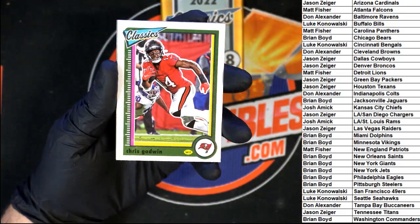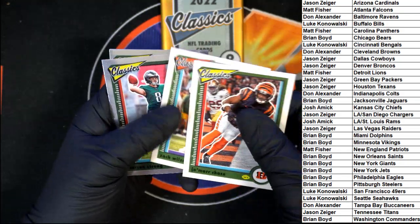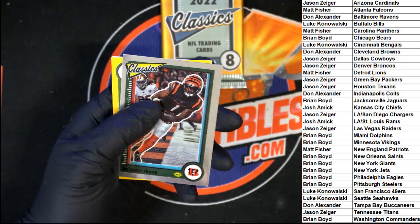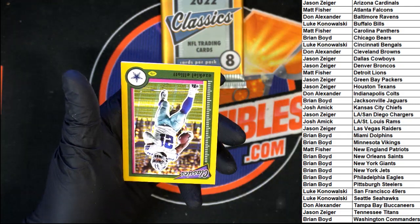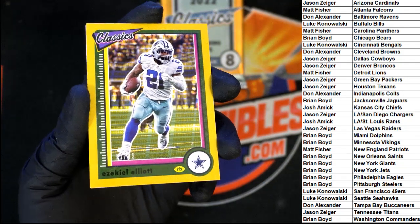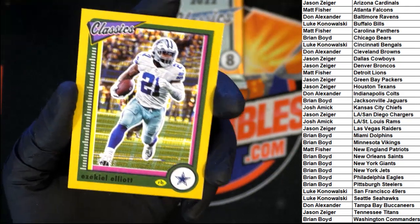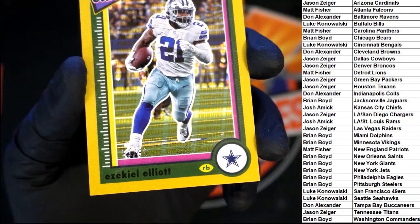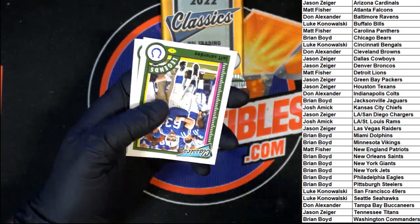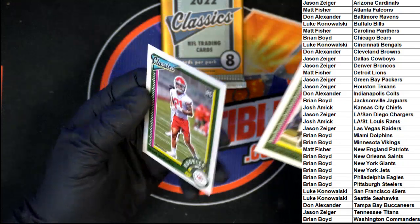Chris Goodwin, Jamar Chase, Zach Wilson, Carson Strong rookie. And Jamar Chase. And our silver — yellow, Ezekiel Elliott, 93 of 99. Then Jeff Saturday and Trent McDuffie, rookie.